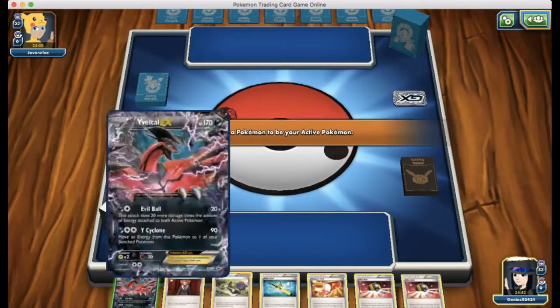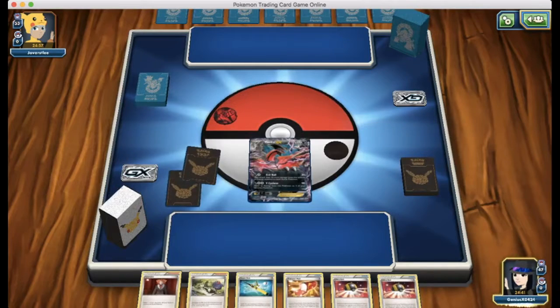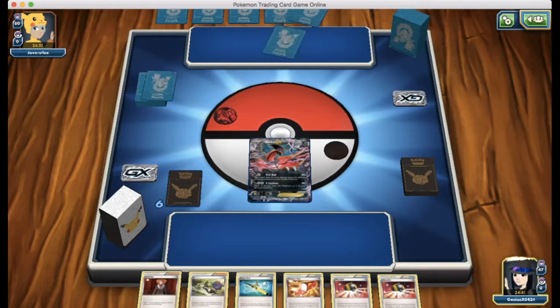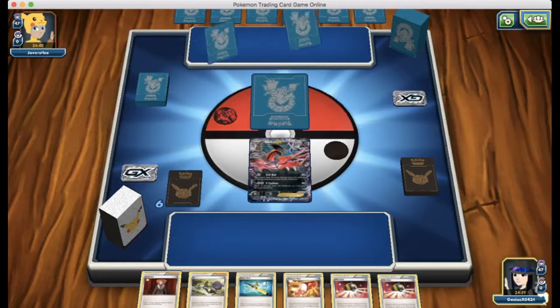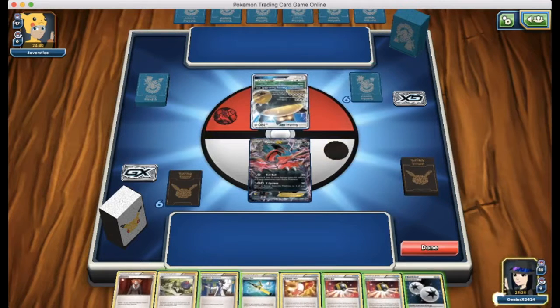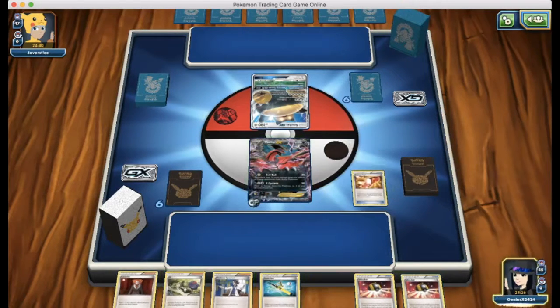This is not a bad starting hand. Definitely looks like he's running Volcanion with that deck box. It would be great if he opens with a Volcanion EX. We're going to draw a card — Sycamore, not too bad. Snorlax! Wow, I did not expect that at all. Looks like it is not just Volcanion — he's running some really interesting Volcanion Snorlax deck. So we're going to grab an Yveltal right here.